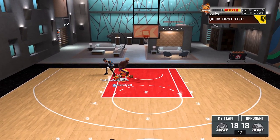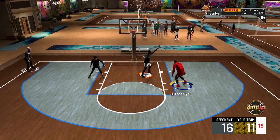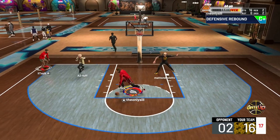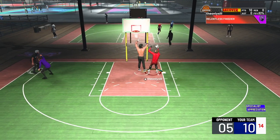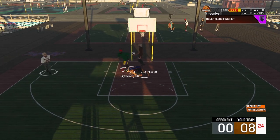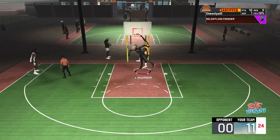Our first animation on the list is number 12. I don't really know what to call this animation — it's a fire animation where their head gets kind of smacked on the ground, you dunk on them and they just get bodied to the ground. But this animation is not rare at all; it's very common if you have a slasher build or Hall of Fame Relentless Finisher. I get it so often, I can't put it higher on the list.